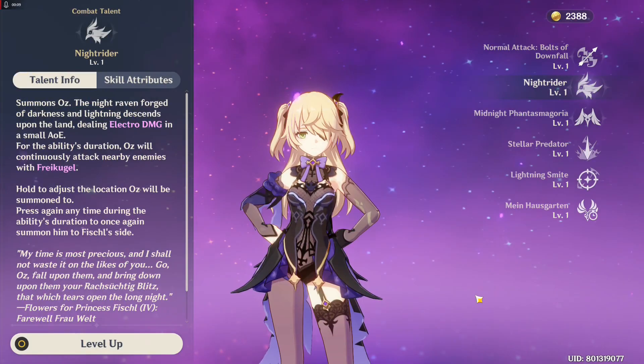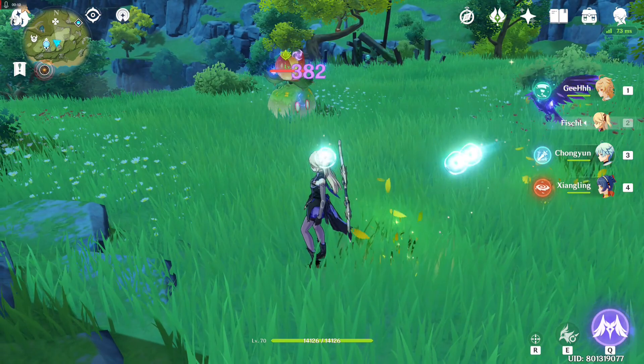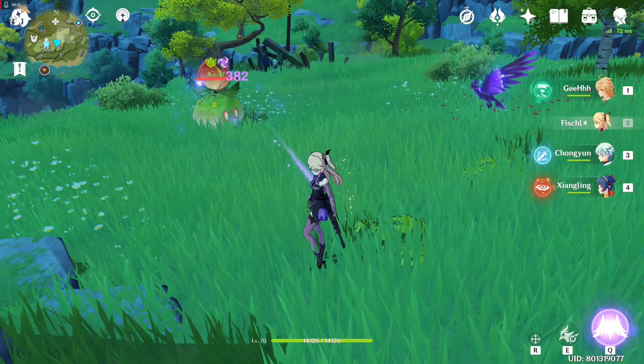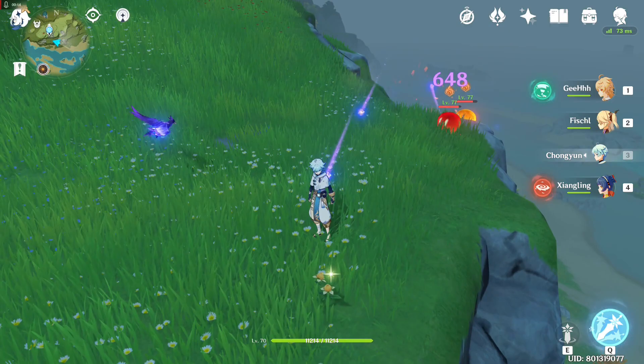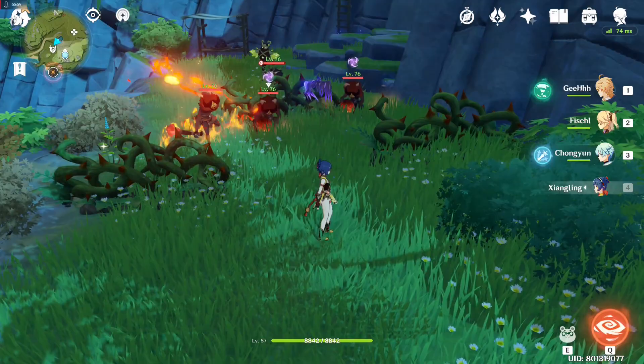Second talent is Knight Rider. This is the raven summoning skill that continually deals Electro type damage to enemies. You can increase the damage of this skill by getting more attack or using an artifact set that increases Electro type damage or elemental skill damage. For additional information, that Knight Rider Electro bird that keeps attacking is Fischl.